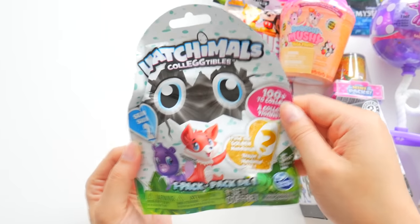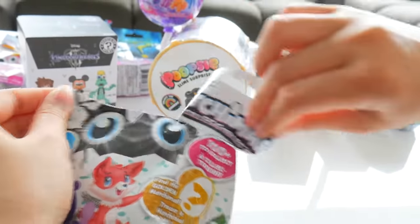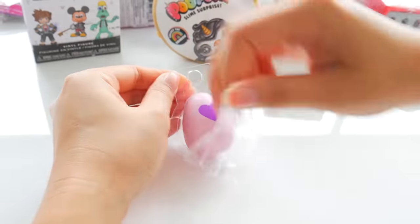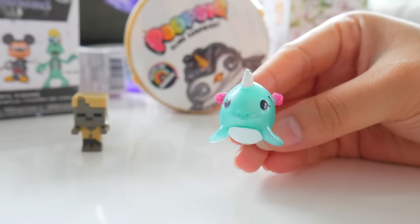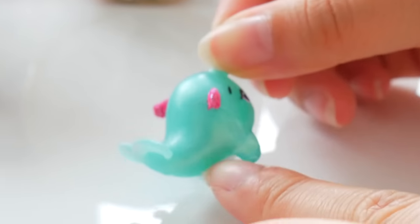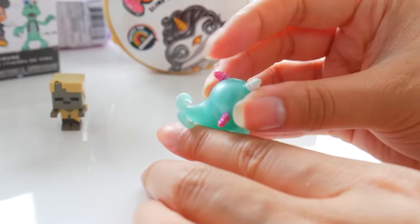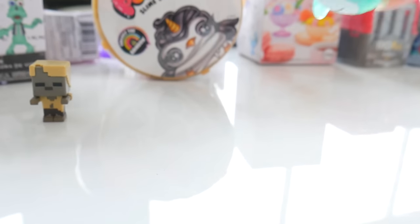Let's get cracking! Hatchimals from season two. I've never gotten this Hatchimal — it's a rare narwhal! It's kind of like a sea green. It's so pretty. The tail curls up, I love that. It just swims the sea.